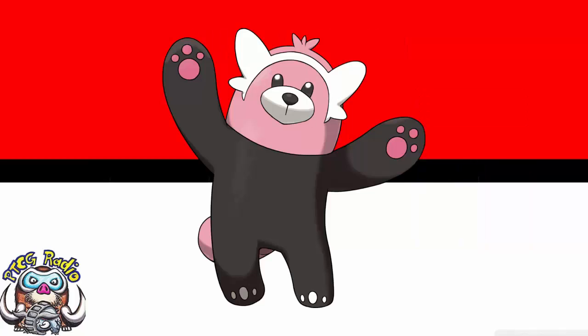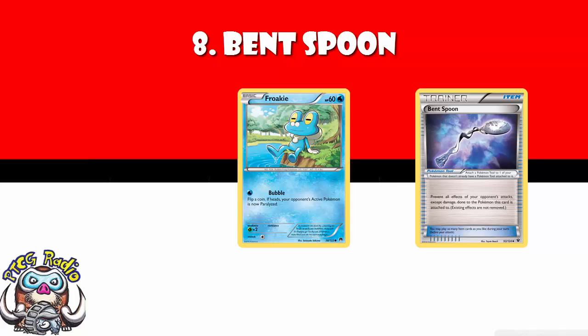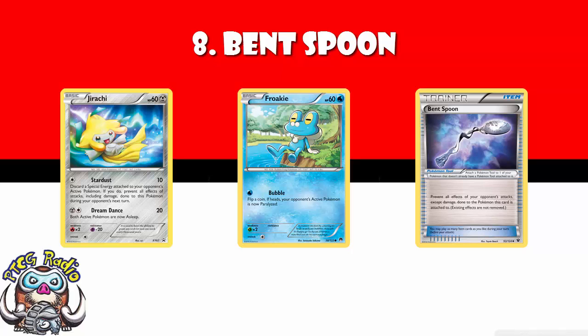In at number 8: Bent Spoon. Bent Spoon prevents all effects of your opponent's attacks except damage. Something like a Froakie wouldn't be able to paralyze you with Bent Spoon attached. But maybe the biggest use so far is against Promo Jirachi — they try to discard an energy to gain immunity, but they can't discard the energy, so they don't get the immunity. Bent Spoon has seen a little bit of niche play, and that potential brings it in at number 8.